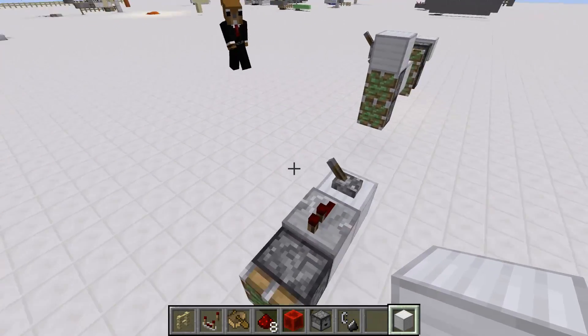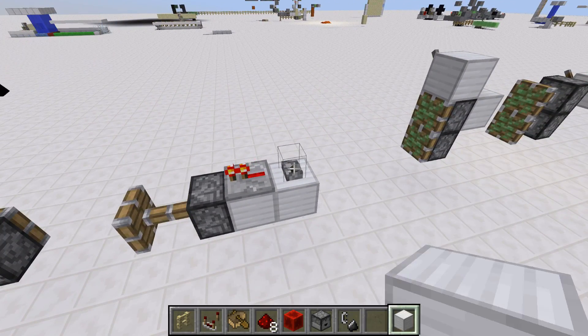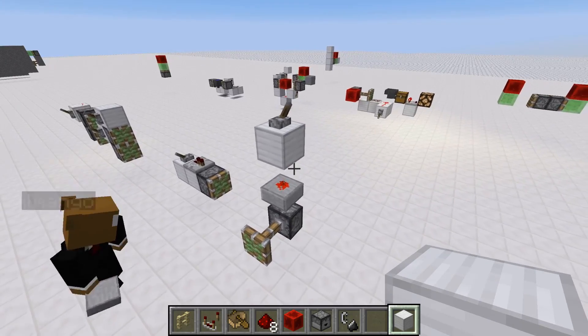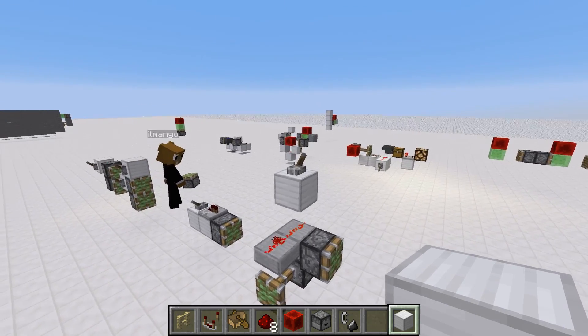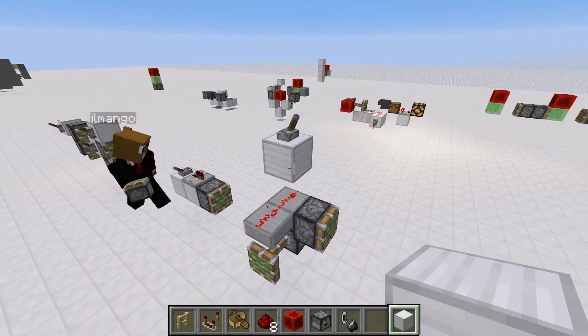Or this — with the repeater. It's not directly connected, but it's a block update. Or that, with the half slab. This would also be useful if you want something next to the slab that isn't powered. If there weren't quasi-connectivity, then the slab wouldn't power the lower pistons.